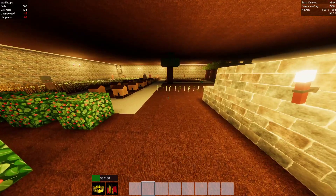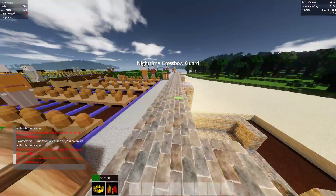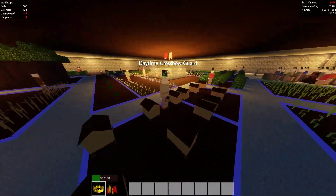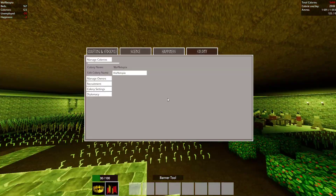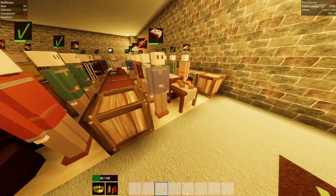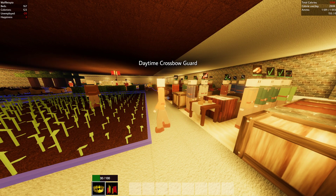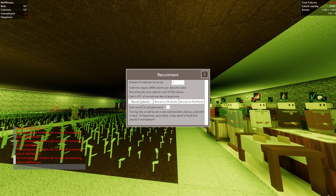Let's just wait for the happiness to go up. Happiness is quickly increasing — I'm just going to put one crossbowman here, one crossbowman here, and one last job — it'll probably be a crossbowman as well. I'll put a crossbowman to defend the inside of our castle so if someone does end up coming in, they can get killed by the crossbowman. How much would it cost to recruit someone now? 16,000. I'm going to quickly recruit as many people as possible. Let's do one at a time — I don't want to end up collapsing my economy again.